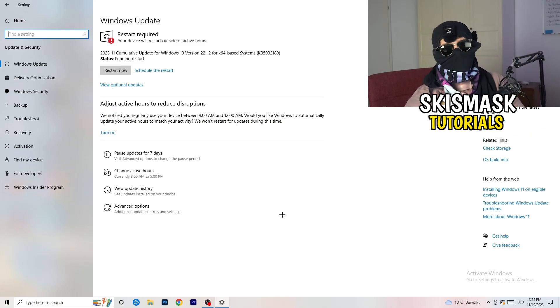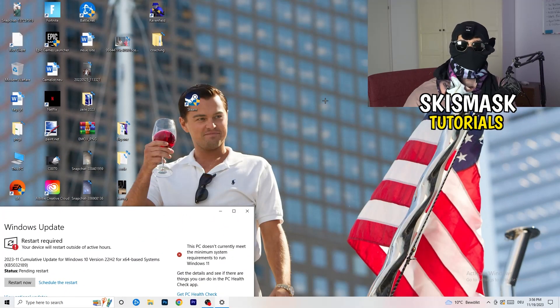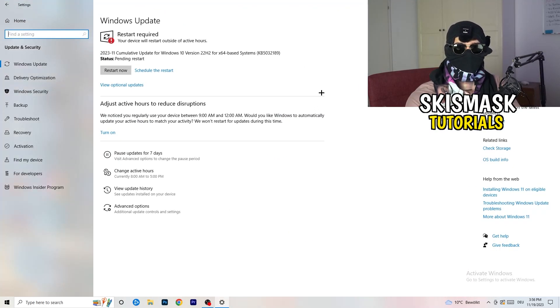Go back and click on Update and Security. I want you to update every single driver on your PC that isn't on the latest version. Updating your drivers keeps your performance at its best, especially on low-end PCs. Keep Windows updated, and for your graphics card — for me it's Nvidia — open the GeForce application and download the latest driver. Some games require the latest driver version, which may be why your game isn't launching.